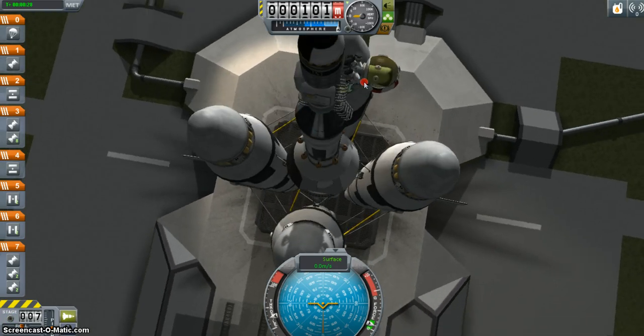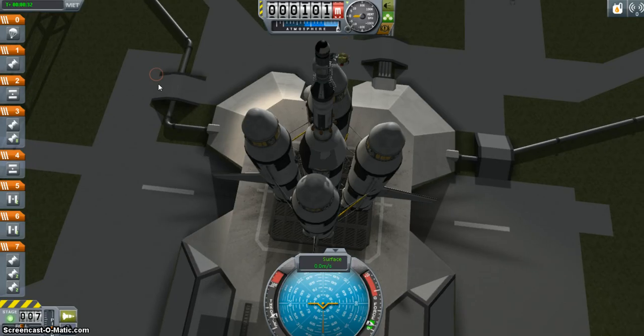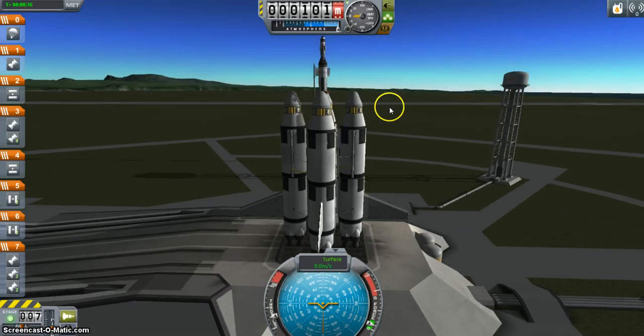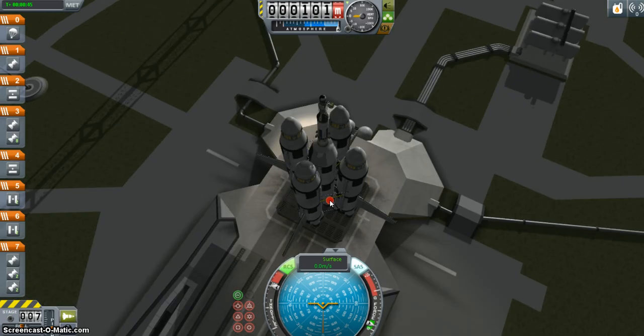And this is gonna be a test run, so we are just going to stay in orbit this time, which should be fairly easy, and the next time we're gonna go to the moon. So I'm gonna turn on my SAS and my RCS, increase my throttle to full, check my stages, and we will lift off in 3, 2, 1 — blast off.